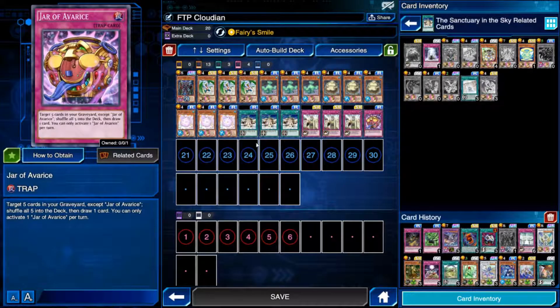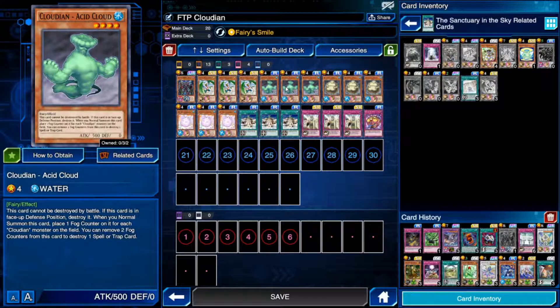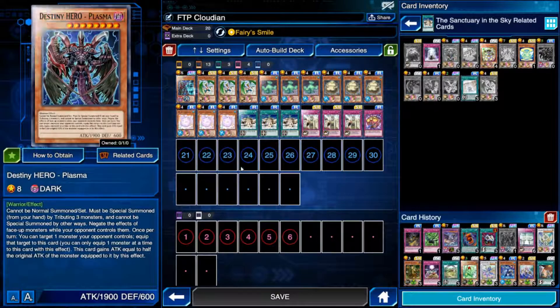Jar of Avarice stops you from decking out — you don't have to use it but it's there. Then I got the idea of Destiny Hero Plasma from watching a recent meta weekly — Ritual Beast decks started running it to deal with the Invoked matchup. You put it out, it negates all monster effects on the field, and it lets you suck up the Cockatrice. It's very easy for Ritual Beasts to get out three monsters quickly.